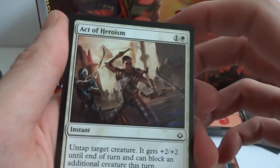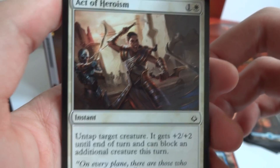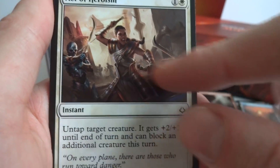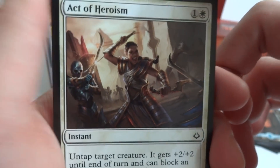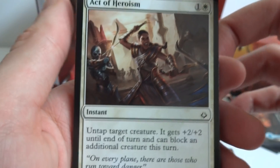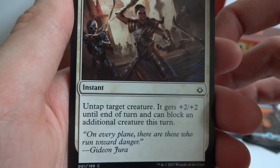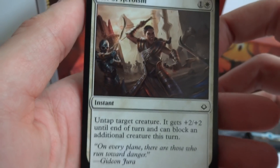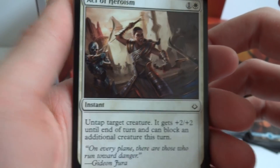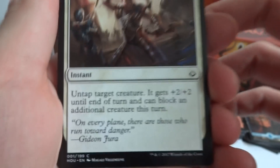Act of Heroism is a one white instant: untap target creature, it gets +2/+2 until end of turn, and can block an additional creature this turn. So you untap a creature as an instant when someone's attacking, give it +2/+2 for strength and defense, and it can block an additional creature — which could really save you.